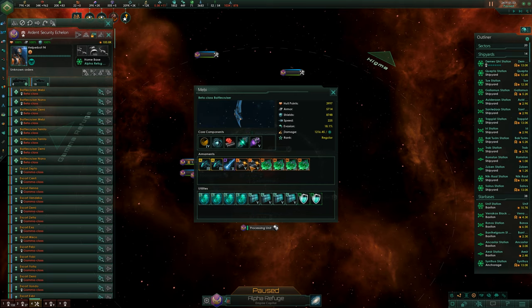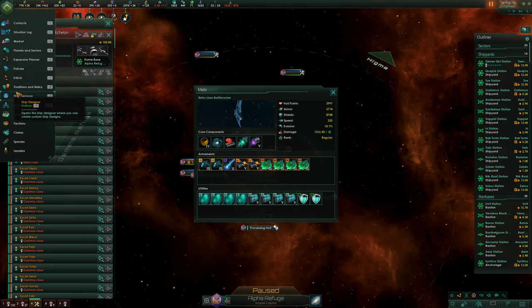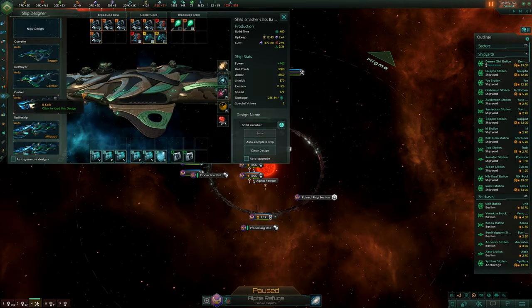So we want lots of shields on our ship and we want weapons that attack shields. Next we're going to the ship designer — make sure this checkbox is unticked, otherwise it won't allow you to create new ships.